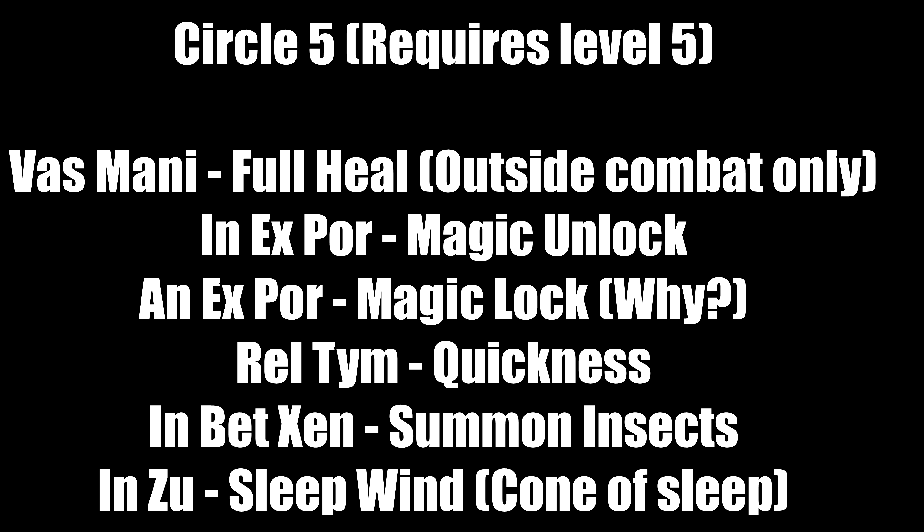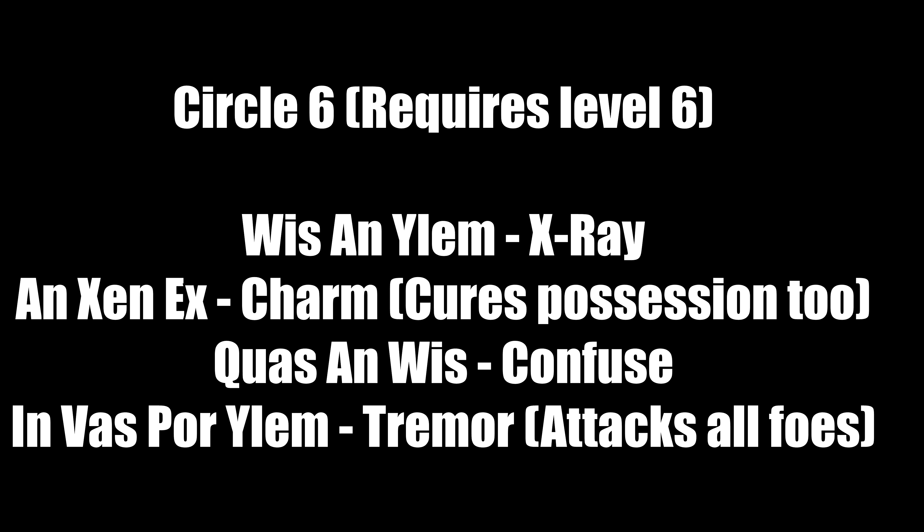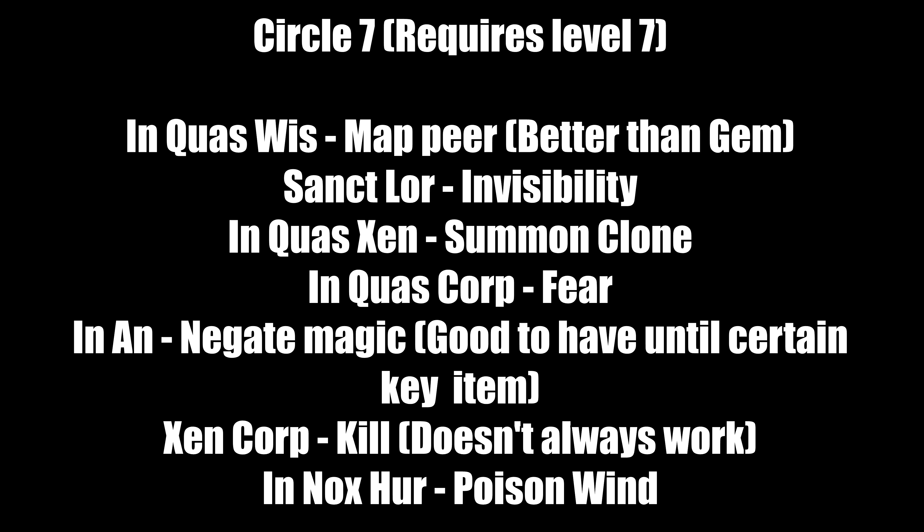Sixth circle requires level 6. 'An Ylem' is the X-ray spell — it sees rooms not normally visible, good for scouting foes. 'An Xen Exe' charms foes, but also cures possession of party members — make 99 of these, trust me. 'Class In Wis' is okay but you have better sixth circle spells to focus on. 'Vas Por Ylem' is the Tremor spell — it attacks all foes, great for taking out weaker to mid-level enemies, and useful for finishing off already-softened foes.